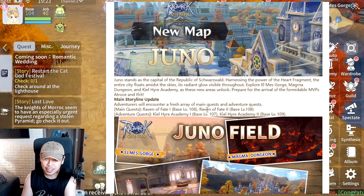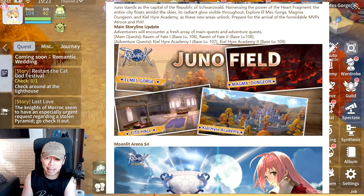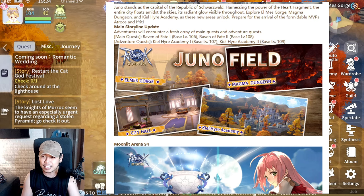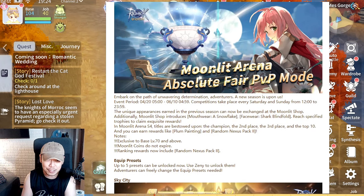The Juno map is coming — we've already seen the Juno map before, but the Juno field and the Magma Dungeon itself we haven't been to yet, so those are finally being released. There's also a new storyline update, and the Moonlit Arena new season — it's Season 4 now.